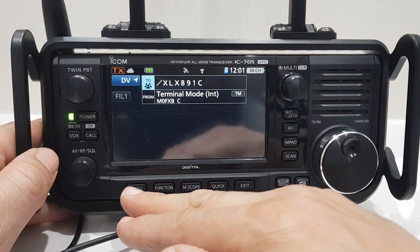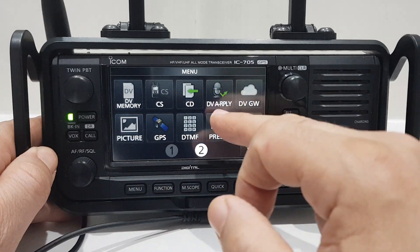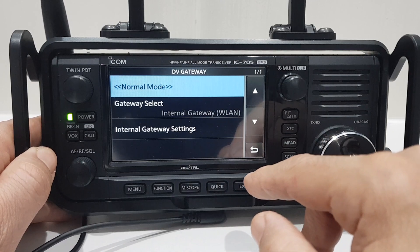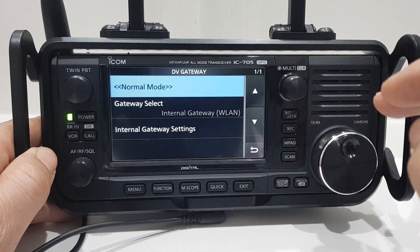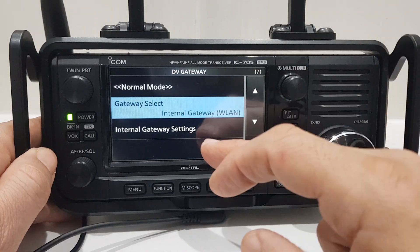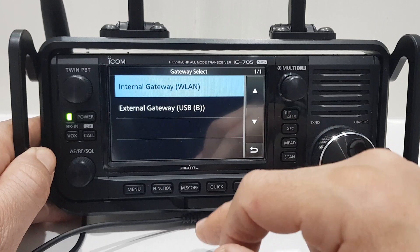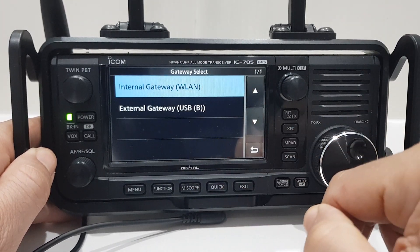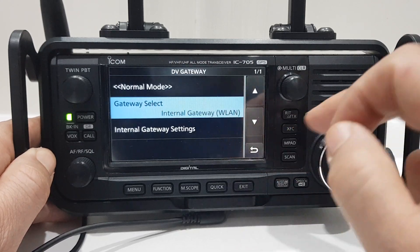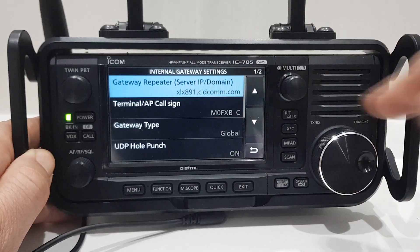I'll show you my settings. To get into terminal mode, go to Menu number two — DV Gateway — and select terminal mode. If we hit it now we go back to normal mode; we're staying on internal gateway. Internal gateway wireless LAN — you need to select that so it uses your Wi-Fi to connect to your router.